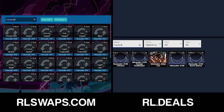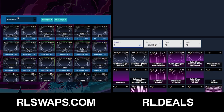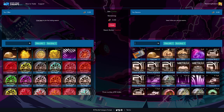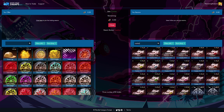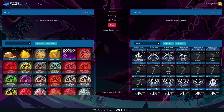When you get to those lower value, more obscure items, RLSwaps is definitely shining here. Something random like the Marauder 18 decal, you can find a lot of those on RLSwaps. In a similar vein something like the Animus GP Rose King, you'll find it much better stocked on RLSwaps. Now this could just be due to RLSwaps being the more popular website — if they were even in popularity you'd maybe see these very low tier items equally stocked.